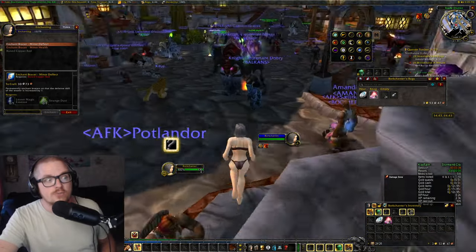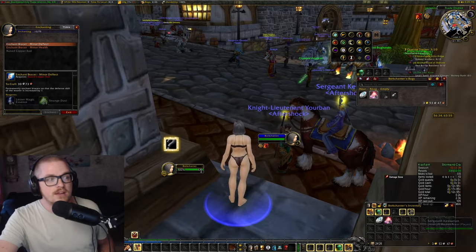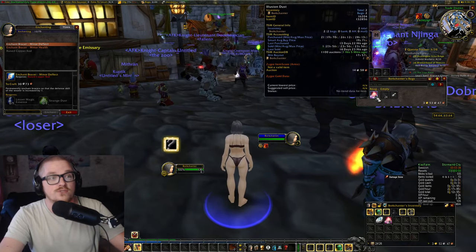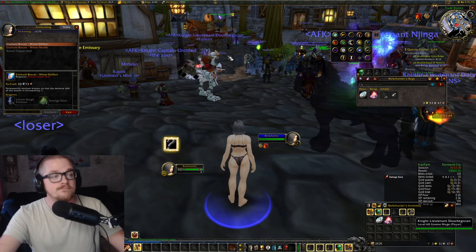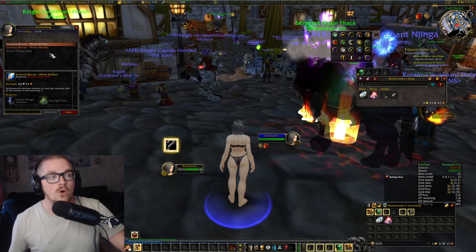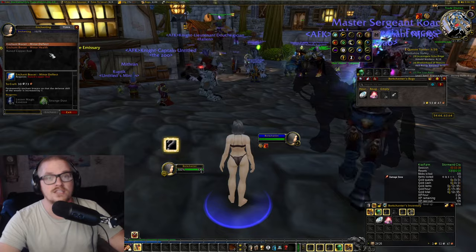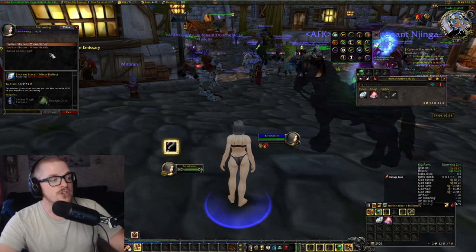Some items it's not worth enchanting yourself — some are actually worth putting on the Auction House. Like a fiery weapon, fire damage, shadow damage, stamina, or anything relevant right now. Then it's really nice to have on an alt. It might not be extremely much, but it's a way to most likely save some gold. It's just a small tip — not a game changer — but a lot of people are surprised that this actually works. It's just nice to have.